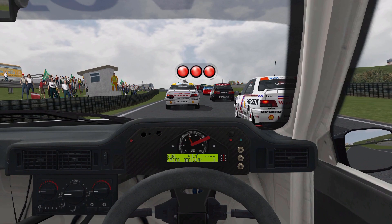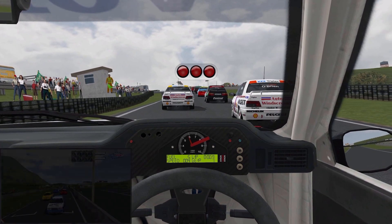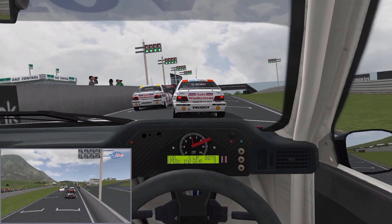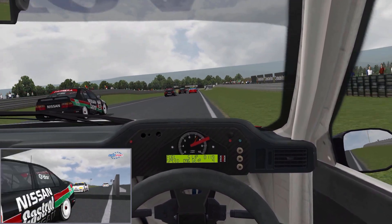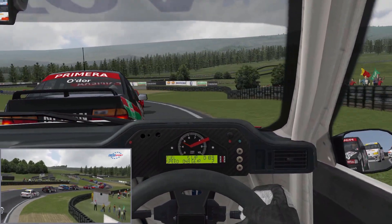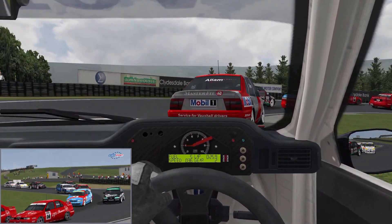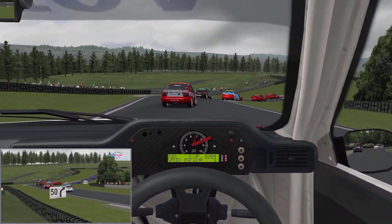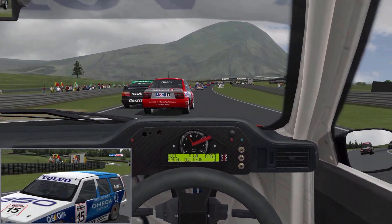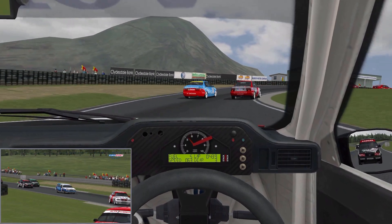Right, so standing start — not my speciality — as we're creeping back down the hill at Knockhill. As anybody who knows anything about sim racing or touring cars will know, Knockhill is a ridiculous circuit to try and race around with its sub-minute lap time and it's just a series of corners. But it always produces some great racing, especially as we try and make our way through lap 1.